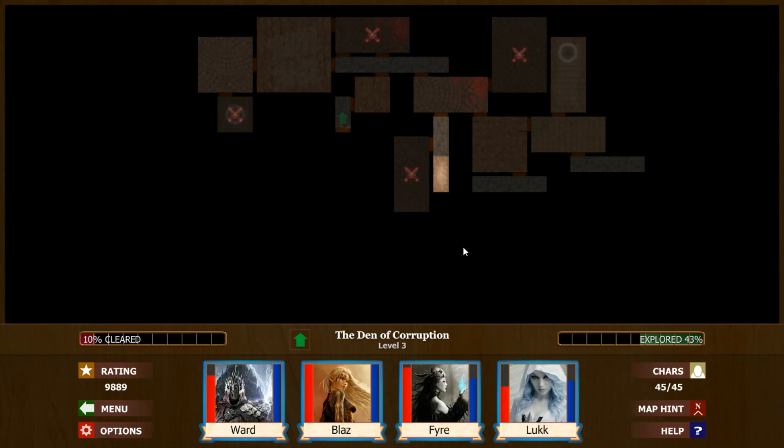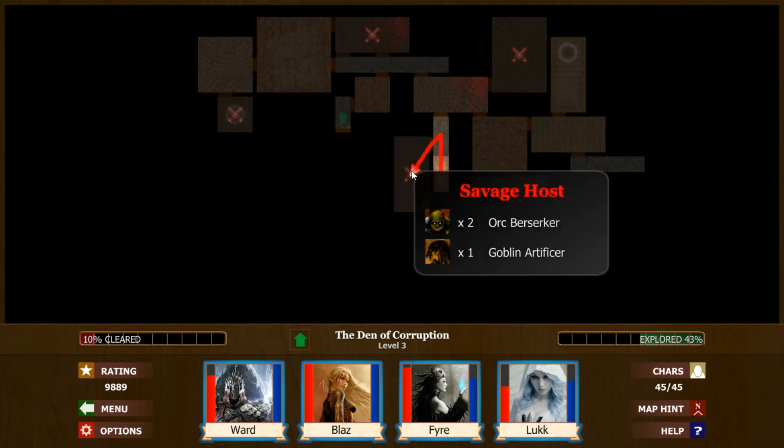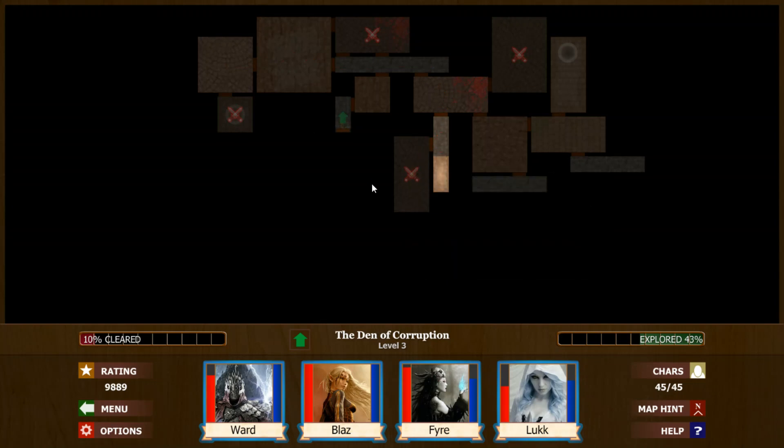Welcome to another episode of Let's Play Monsters Den: Book of Dread with Wando Bondo. We're playing the mages. We made it to level 3, we're exploring around, but we're stuck right now and we have to fight something. This one looks like the easiest one to hopefully break open the map — everything else is locked up.